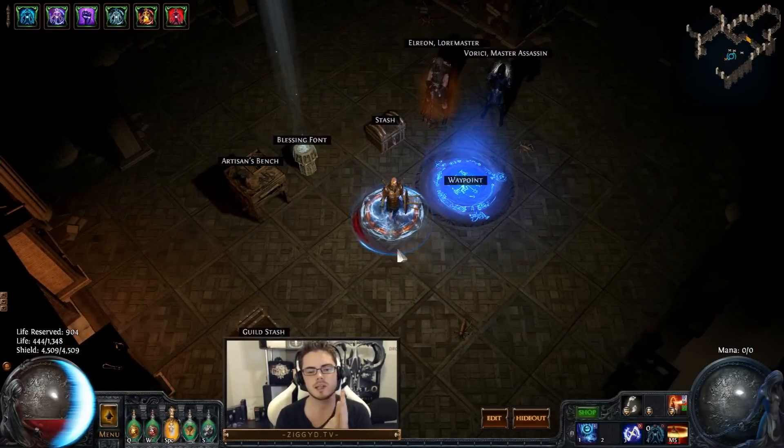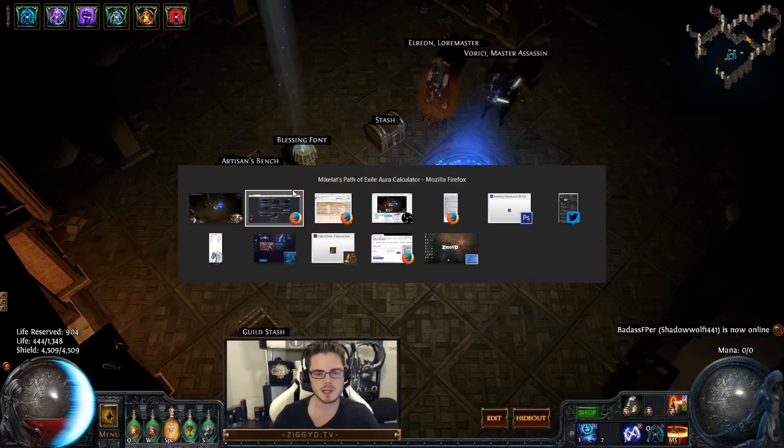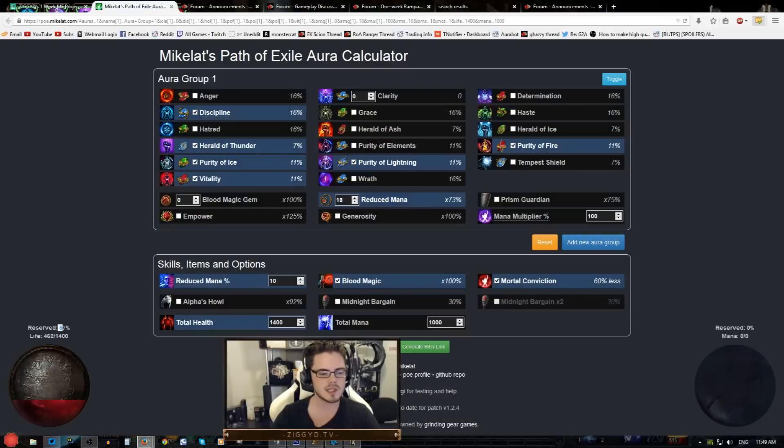A low life character is someone who reserves themselves to below 65% — I think it's actually 65.5 which rounds down to 65, so you can do some really fine tuning there. I'm at about 67% reserved, which takes me over the low life threshold.